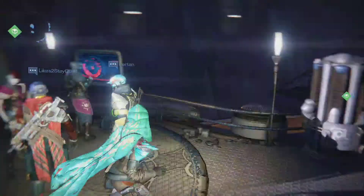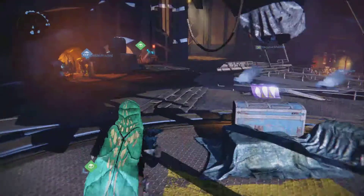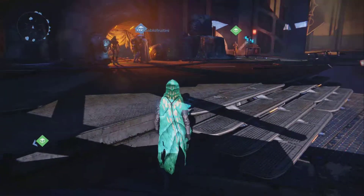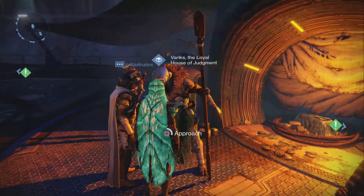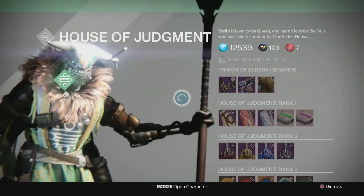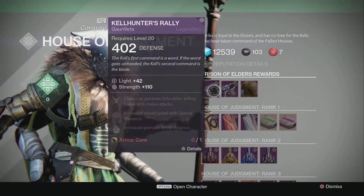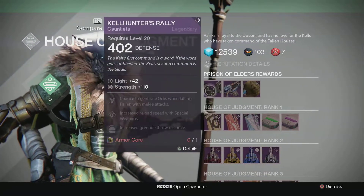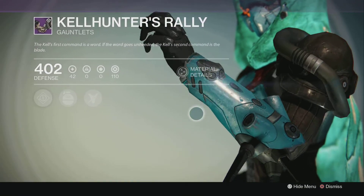Alright, that's Petra Venj — Queen's luck go with you. Now we are going to look at some of the other vendors in the Reef. Here we have Variks, and he is offering you some pretty decent stuff. You can get the Kell Hunter's Rally, which looks pretty good — yeah, that's kind of new, I like that.